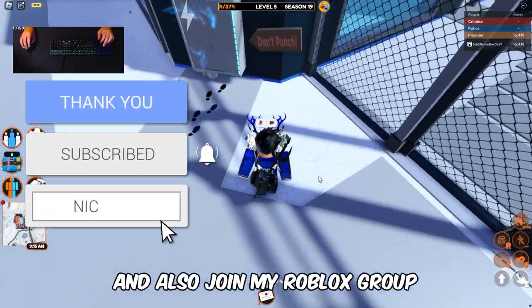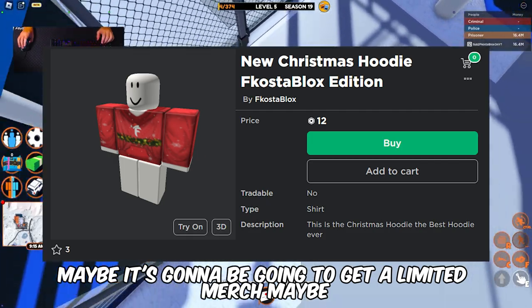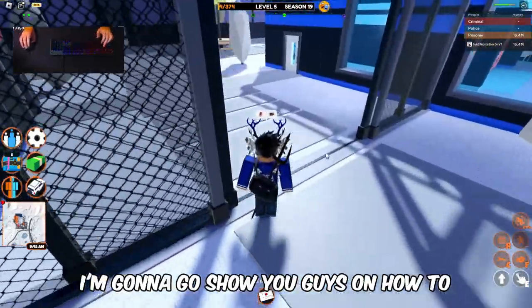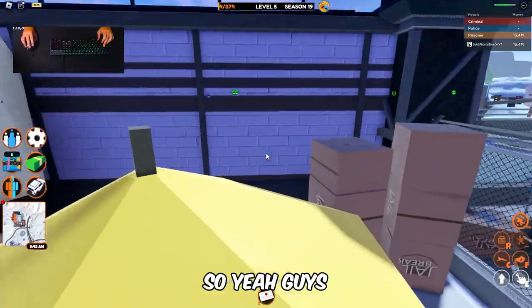Also join my Roblox group and buy the Roblox merch. Join my Discord server and use code Coaster Blocks on Poggers. We'll be appreciating the support guys. Now I'm going to show you guys how to get the brand new unlimited car in Roblox Jailbreak — let's get started.